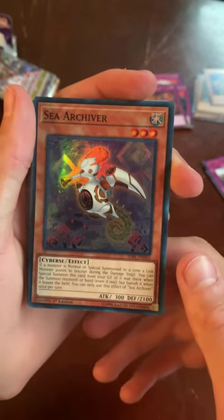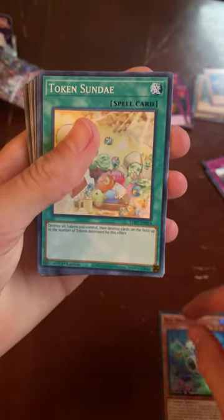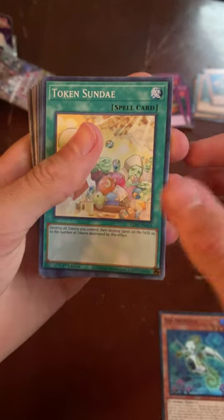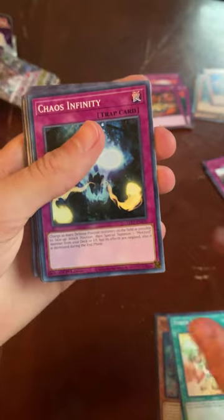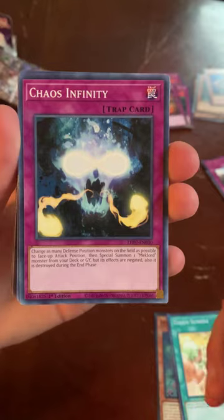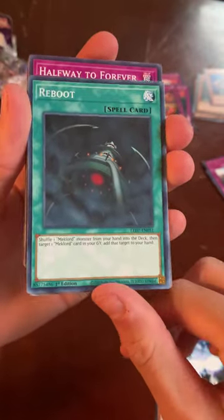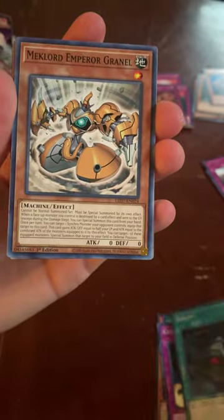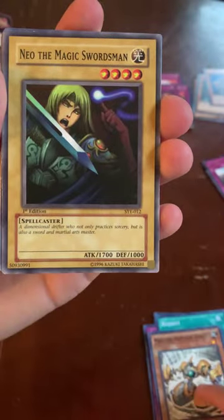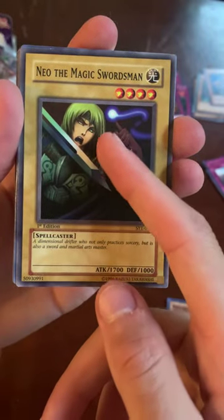Opening the Walmart scam packs now. We got The Achiever, Token Sunday, Chaos Infinity, Reboot, and Mechlord Emperor.